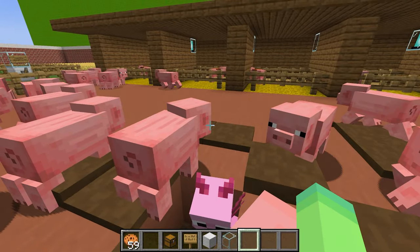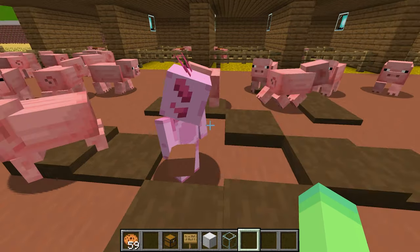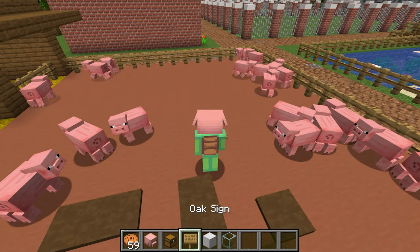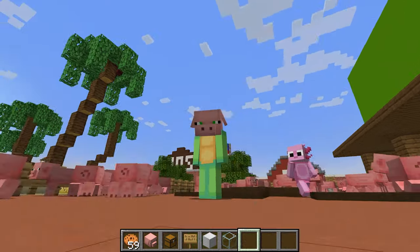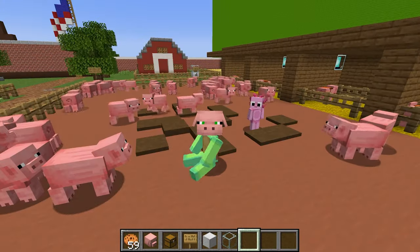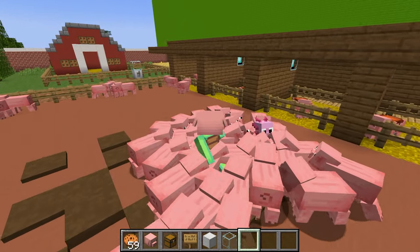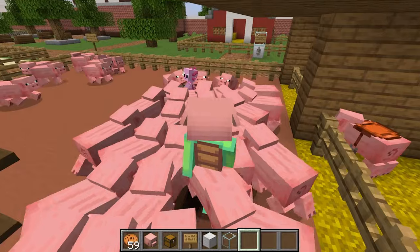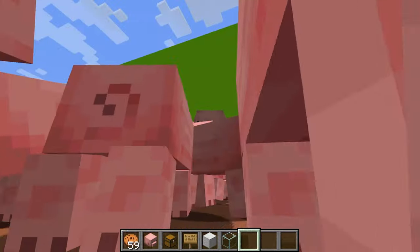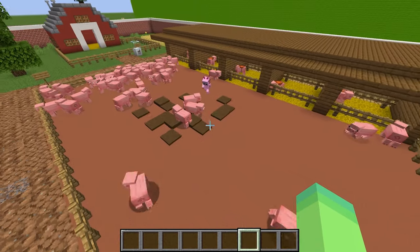Wait, Axi was hiding in the pig pen wearing a pig head! Give me that pig hat — let me see how I look as a little piggy. Ready? Three, two, one — Wudo has now transformed from turtle to pig! Oink oink oink oink! Axi leads Wudo around with carrots. That's so funny — you're not a pig silly!